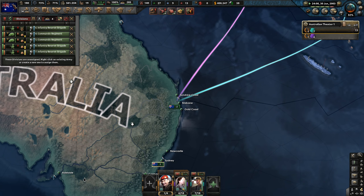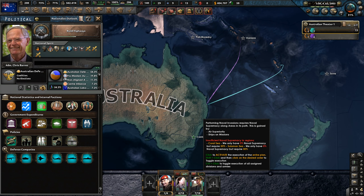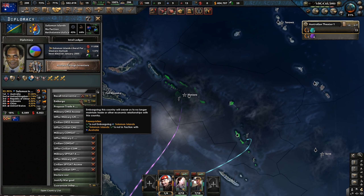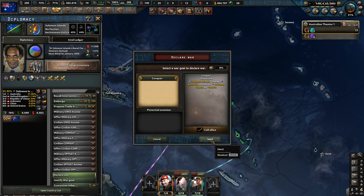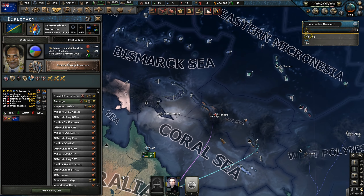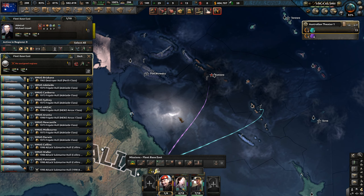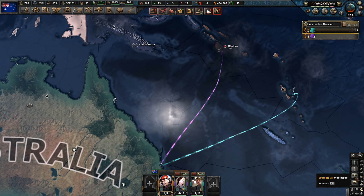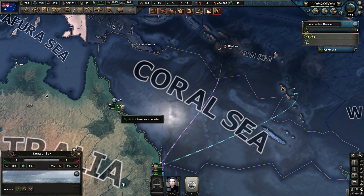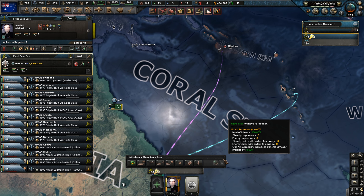We've got some more units here as well that we can eventually send on over. The war justification has been completed — let's move into the Solomons. We've run the war games and it should be an overwhelming victory, you would imagine. Let's go with Strikeforce — we could even go with a convoy rating if we want. We've increased the navy slightly with 13 ships, mostly submarines, because that's all we can afford to construct at the moment.